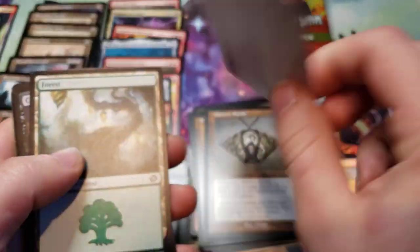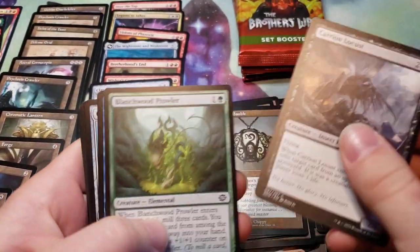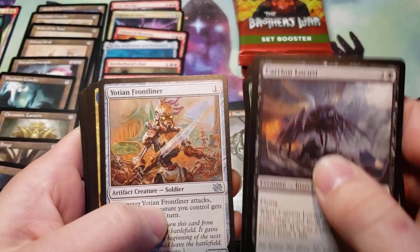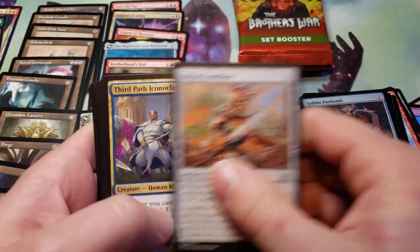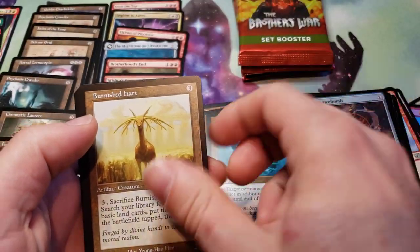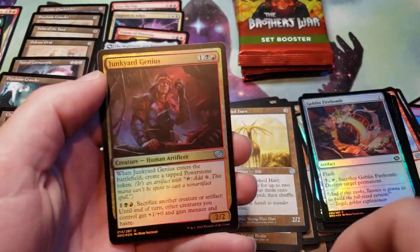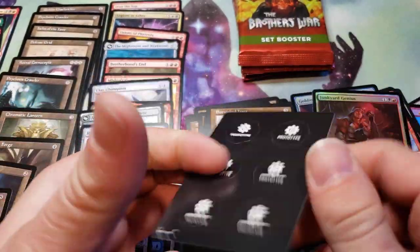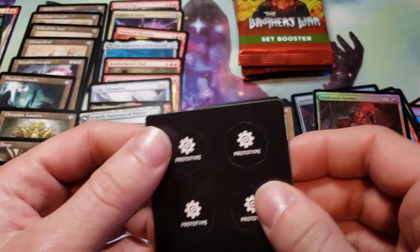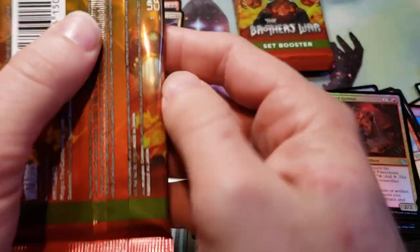We've got Urza Prince of Kroog. Another Liquid Metal Coating, Burnished Heart, Fortified Beachhead for a rare, and a Foil Junkyard Genius. That's the first time we've gotten the counters card — probably all on this side anyway.